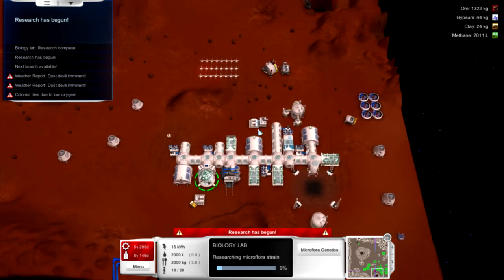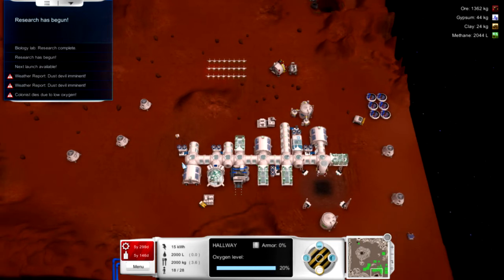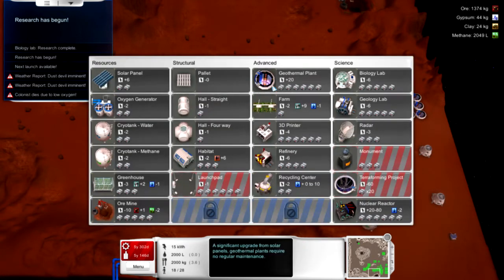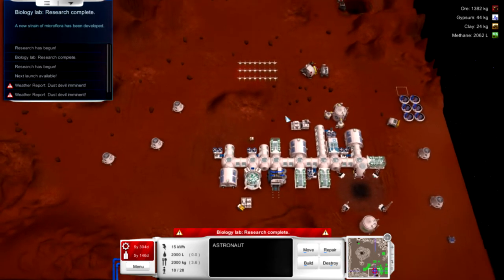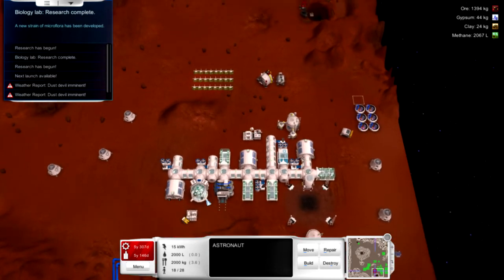This has oxygen, so I can open this up. This section has oxygen but isn't open to foot traffic — so now we've got that open so they can stretch their legs. Let's build a couple more geothermal plants up here since I've got pretty much all the resources I need — I can just keep printing them. I don't really need a ship for resources; all I really need is a couple of colonists.